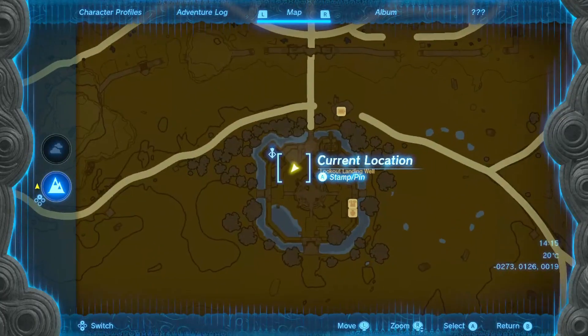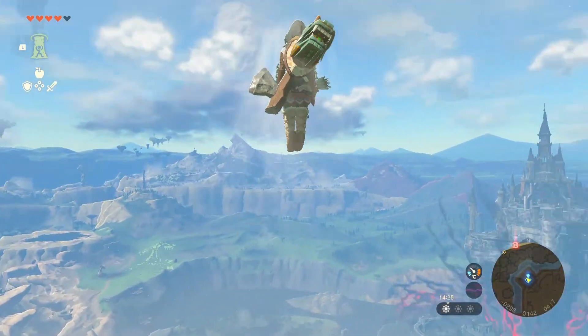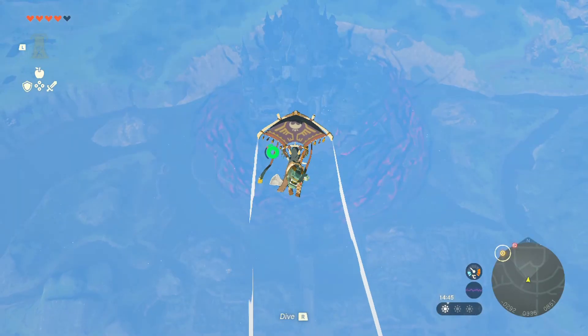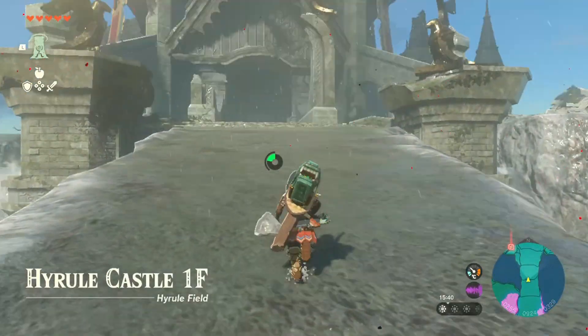Now simply make your way to the Lookout Landing Skyview Tower and blast off. When up in the sky, stay north towards Hyrule Castle, and after a bit of gliding you will end up just outside where Link faces in the previous game.